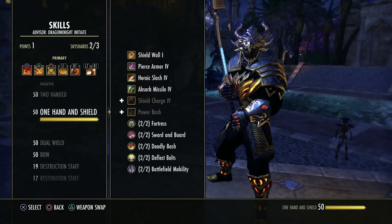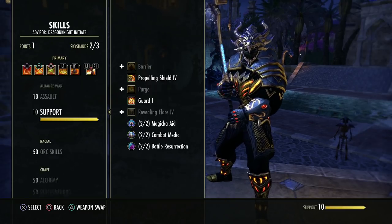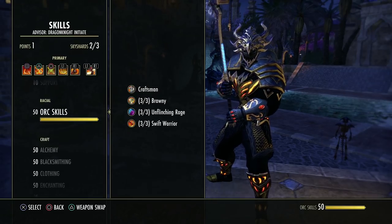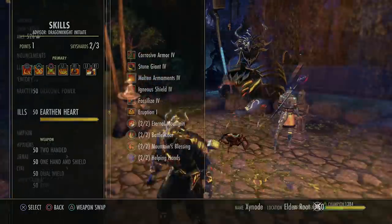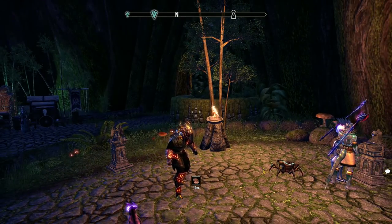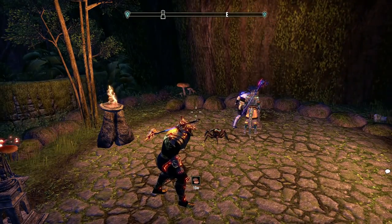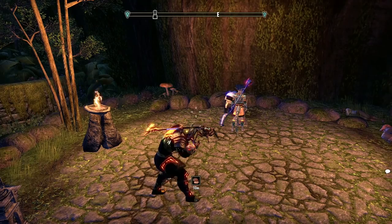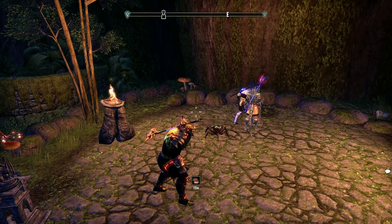That covers how you unlock skills, how you level them, and where they come from. Something important to note: every single skill can not only be unlocked but also morphed. Every single skill in the game has a base version and then two morph choices after it. Passives are set in stone, but all active abilities have a base and two choices. What you pick depends on your build and what you need. And if you've spent a skill point and want to change it, you can — it'll cost some gold but you can change it at any time.